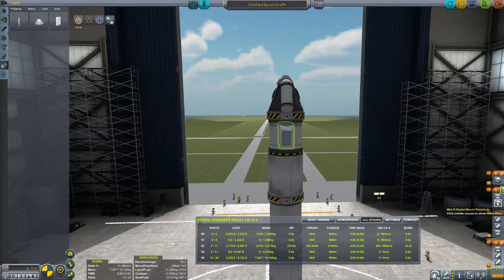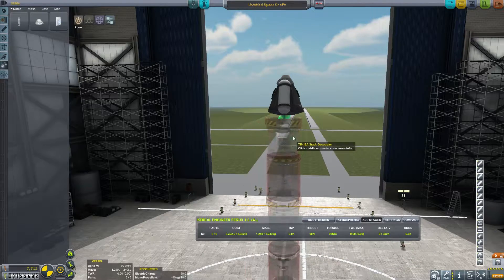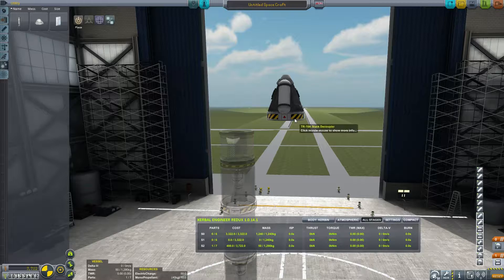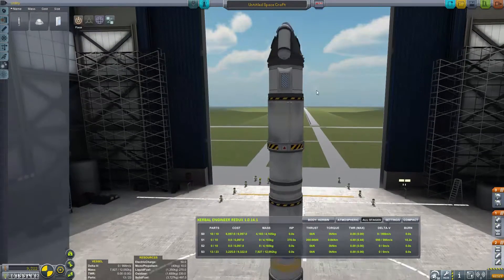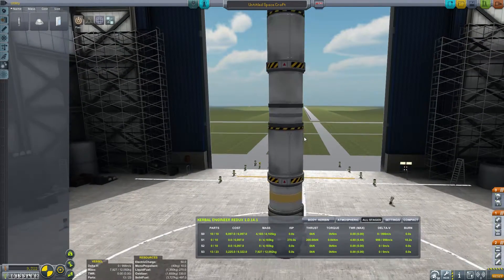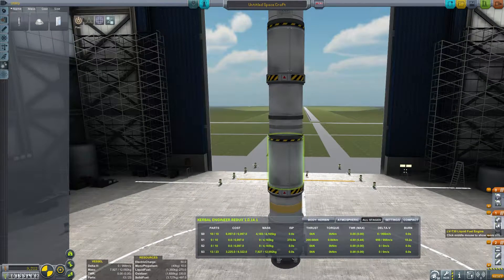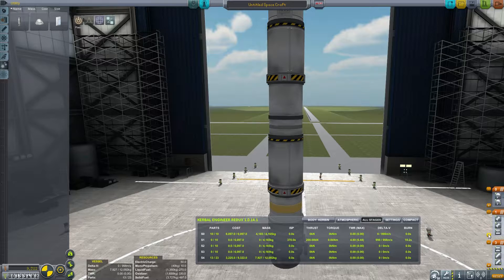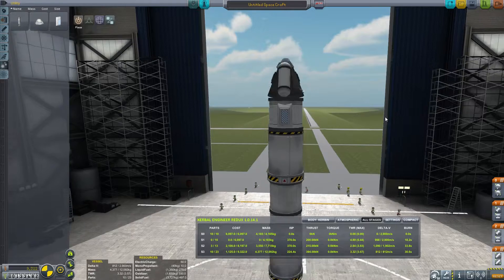I don't want to lose all this sick science we're gonna bring back. All right, we do not need this last stage or decoupler either, because we don't want to decouple. Well, I mean I could but we don't really want to. All right, so now this is our main rocket. It should get us there right? I could be wrong. Staging is still all messed up, okay. This one and this one go together, yes. This one and this one go together. Yeah, that's better, okay.